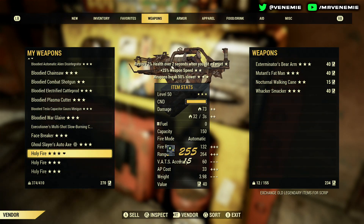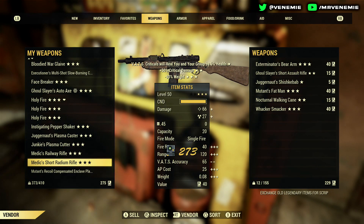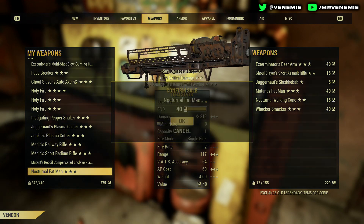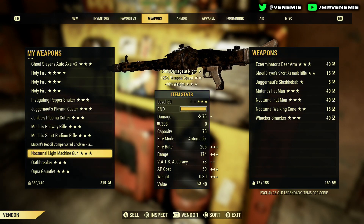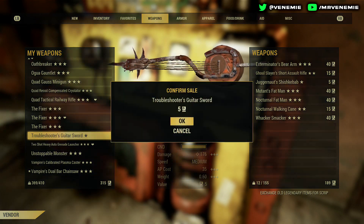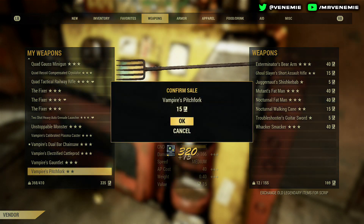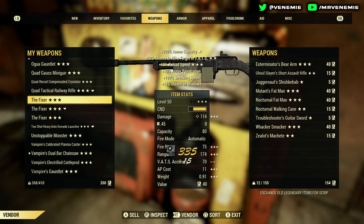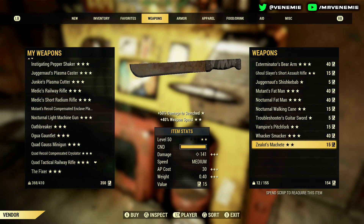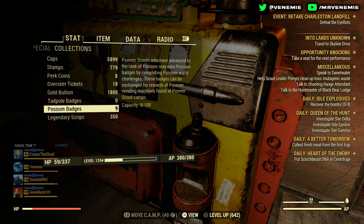Every time you do an event, chances are you're going to be getting some scrip — whether it's a one-star, two-star, or three-star weapon. If you want to keep it that's fine, but if you don't, you can give it to the scrip machine and it will give you some scrip back. Using that scrip from unwanted armor, power armor, melee weapons, and guns, you can either treat yourself to a new weapon or buy legendary modules.